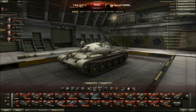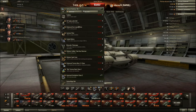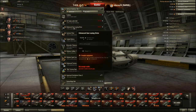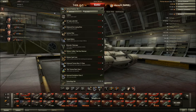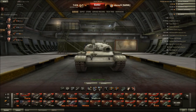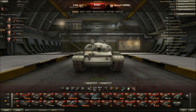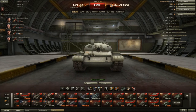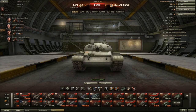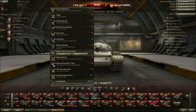Now we're going to go over loadout. This is basically just the standard setup. Some people choose to go with an enhanced gun laying drive, but on this tank — especially with its accuracy on the move — you want to go with a vertical stabilizer. The vertical stabilizer is one of the best things for mediums, really upping that accuracy on the move whether you're going 30 or 50 kilometers an hour. Next, you want ventilation, which ups everything — maneuverability, speed, reload, all that good stuff. And lastly, a medium caliber gun rammer, which is only 200,000 credits as opposed to the 500-600k that other tanks get.